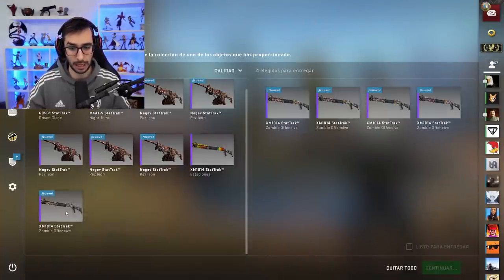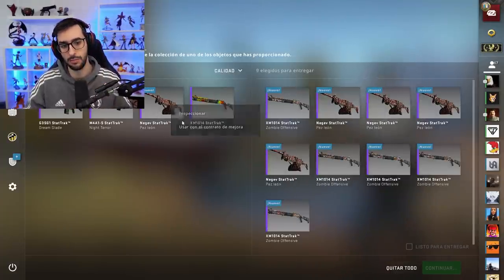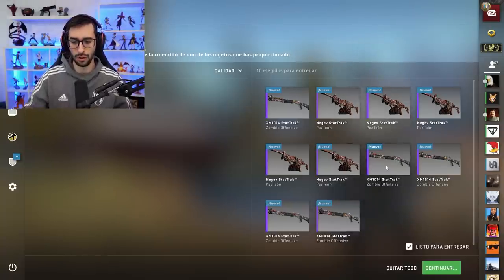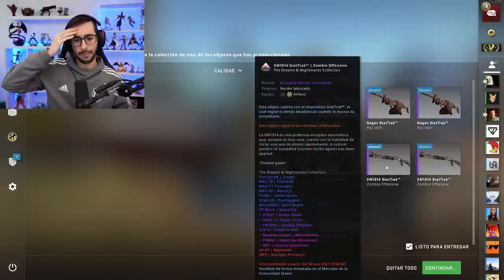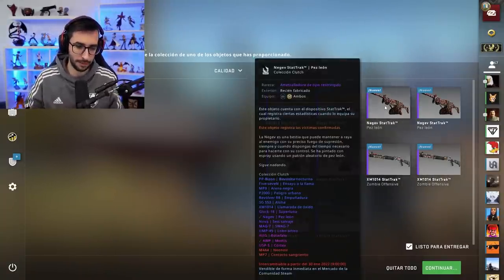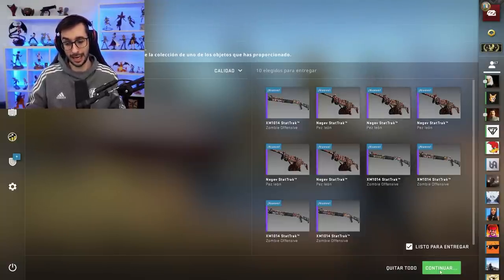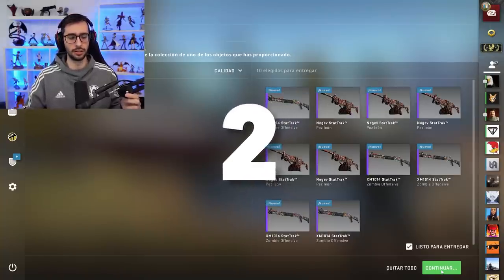Para ello, como antes hemos hecho, vamos a poner cinco escopetas, que es la morada más barata actualmente, y vamos a poner cinco Neguev para paliar el precio. Actualmente, cuando estoy grabando este vídeo, pone que la MP7 es la más cara con diferencia, unos 200 y algo euros. No os fiéis, es un precio disparatado, nadie la va a comprar por eso. Creo que las veretas son las más caras, luego las FAMAS y la MP7 empatadas. Querríamos las veretas, o cualquier arma de la colección, porque ganamos dinero. Y si no sale, la OG Stimfall, la WP Mortis o la USP Cortex, perderíamos. Espero tener suerte, por favor. ¡Tres! ¡Dos! ¡Uno!